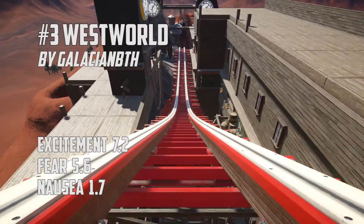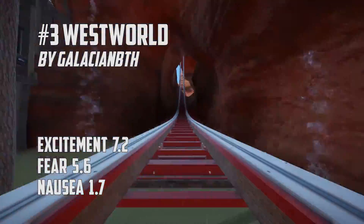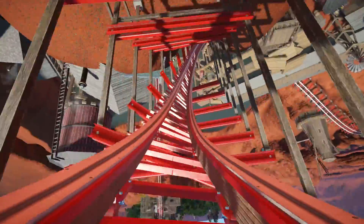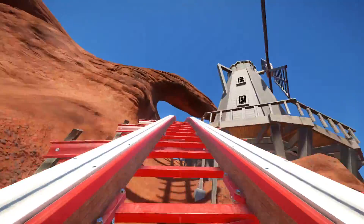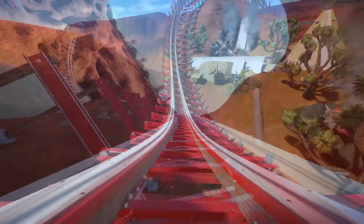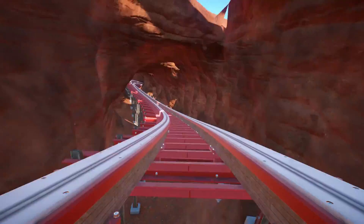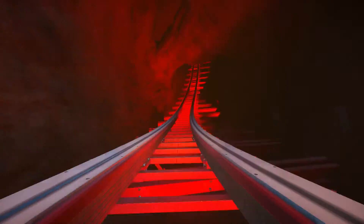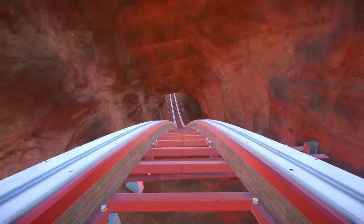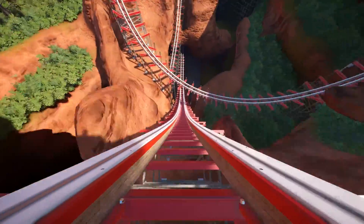Number 3: Westworld. It's not common for me to feature coasters that you can't plop into your own park, but this was kind of a weird week so I included this one. I feel like it's unrealistically spread out across the map and I think overall the speed is too fast, but it does do a nice job of utilizing hills, loops, and turns to help make it not feel quite as bad. The track is very smooth overall and obviously the scenery and land sculpting are pretty cool.